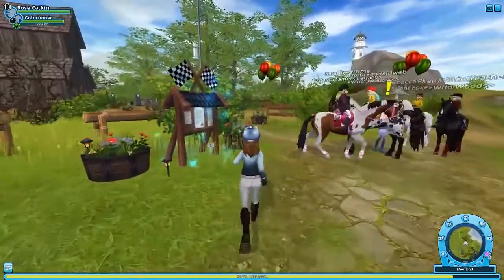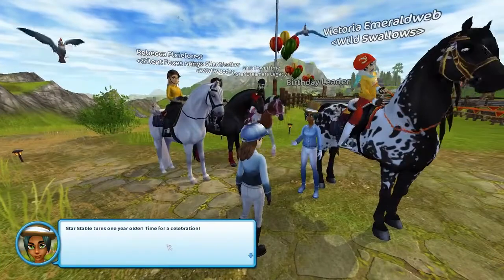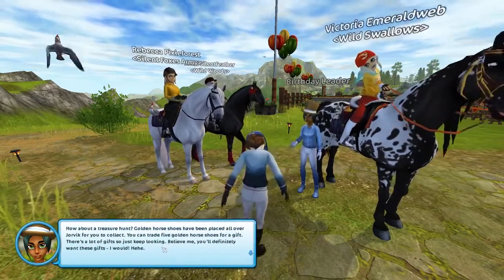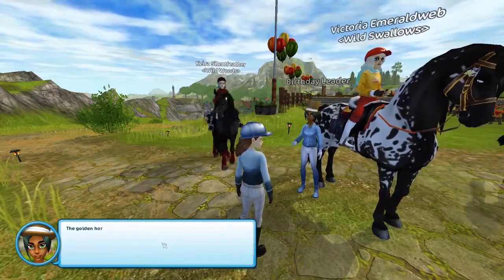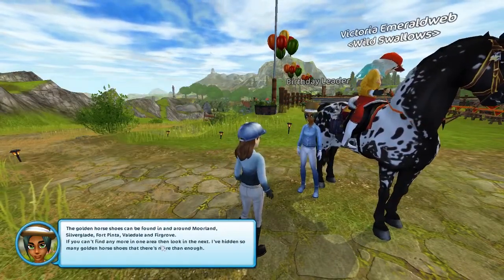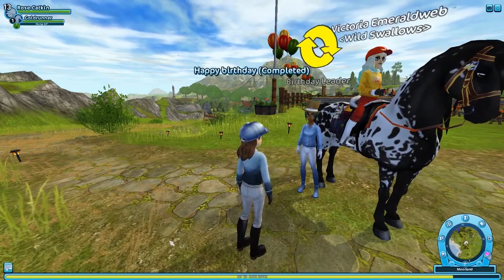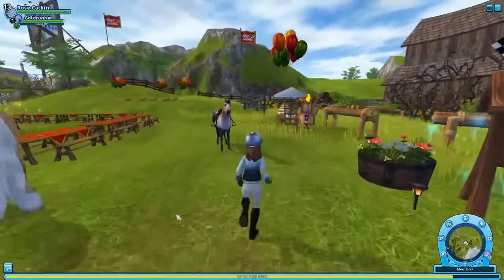The birthday leader says: 'Happy birthday! Star Stable turns one year older — time for a celebration! How about a treasure hunt? Golden horseshoes have been placed all over Jorvik for you to collect. You can trade five golden horseshoes for a gift, and there are a lot of gifts, so just keep looking. The golden horseshoes can be found in and around Moorland, Silverglade, Fort Pinta, Valedale, and Firgrove.' So that's that done — there's also a shop over here.